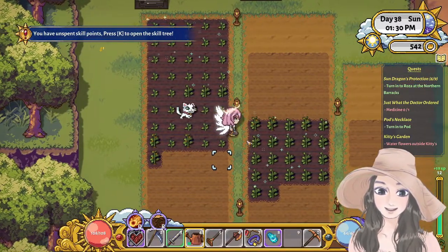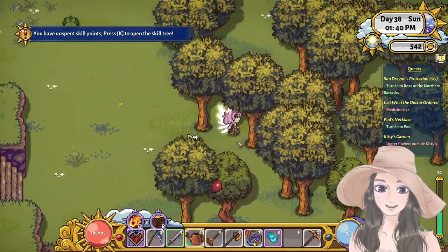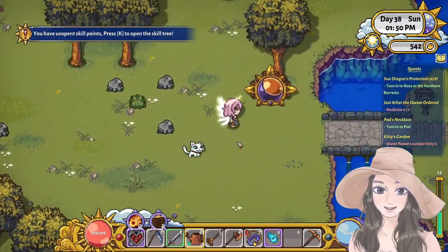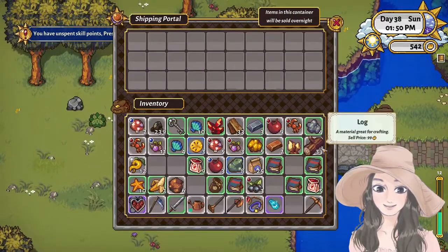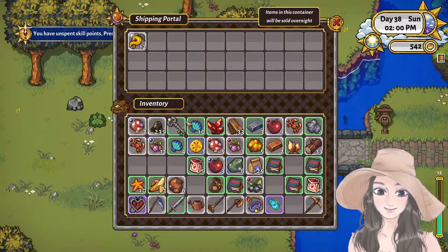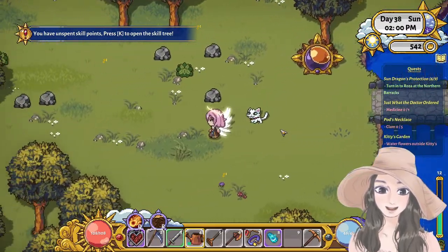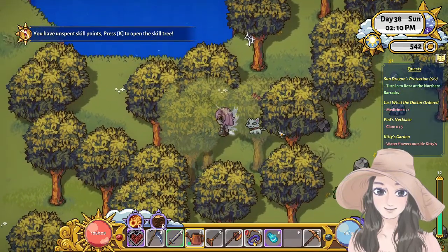After this, maybe we can now fix the cafe, or make a barn. And what else can we sell? Yeah, let's sell them. My farm right now is full of trees - it looks like a forest now.